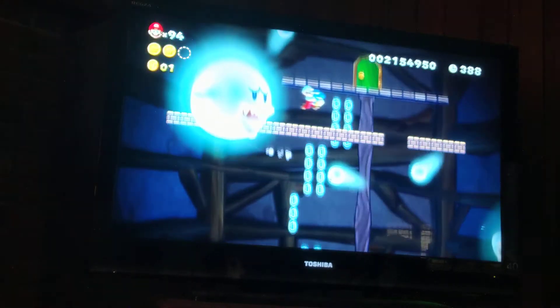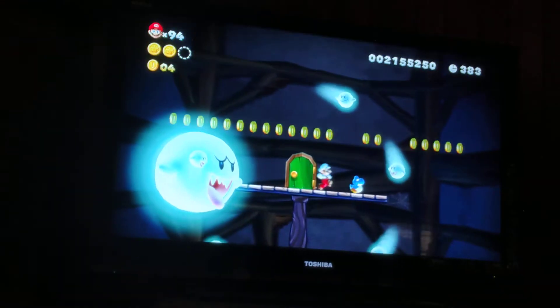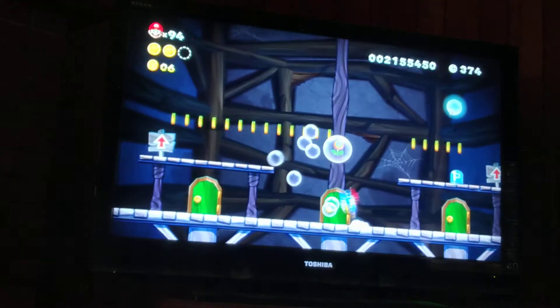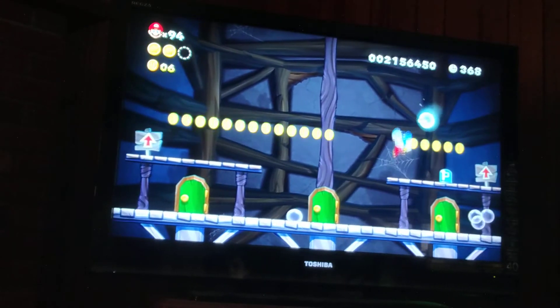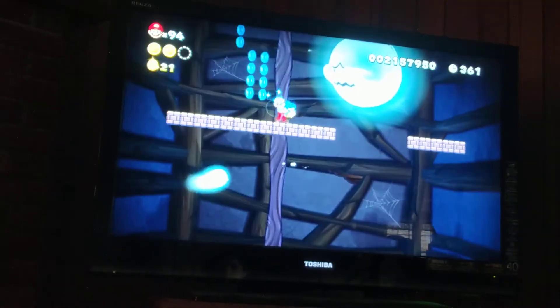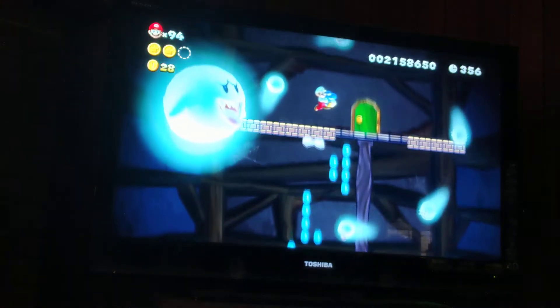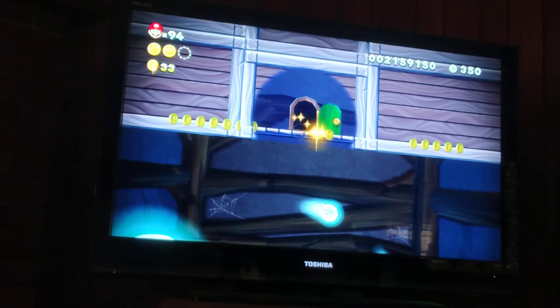Alright, keep going. Come on. Might have to ditch Yoshi. No! Oh, that helps us a lot. While we're down here, we might as well get rid of some of these guys. Can you come over here and die for me, please? Thank you. Alright now go. We need to do this. Oh yes! I'm sorry Yoshi, but I had to abandon you. I'm sorry, buddy.